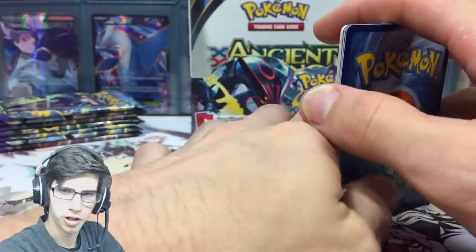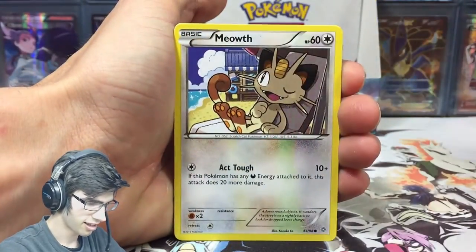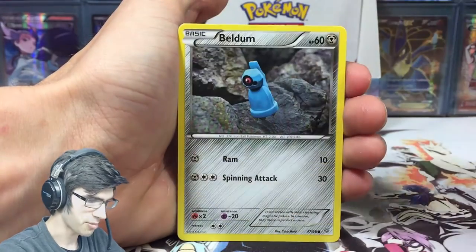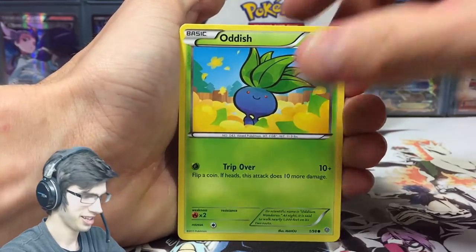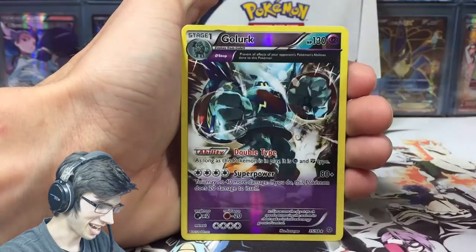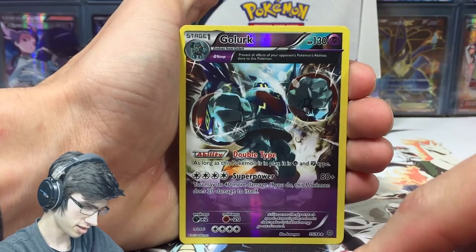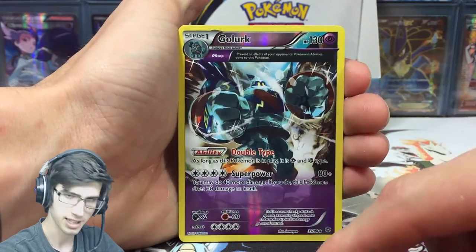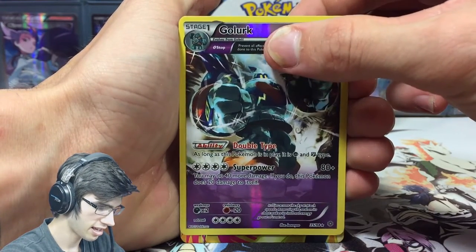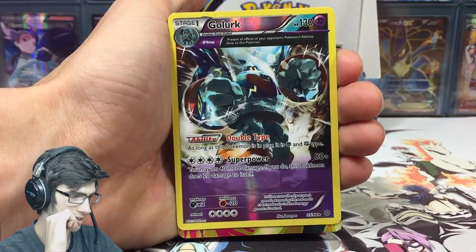Are you joking right now?! This box cannot get any better. Oh my god — it's a Dangerous Energy reverse rare gold! I needed that one for my reverse collection, so that's sweet. And no way — I was just talking about this in the last part!